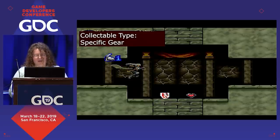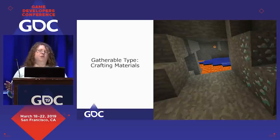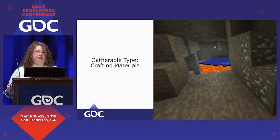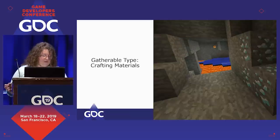Now I want to move from collectibles to gatherables. The most common gatherable type is crafting materials — literally everything in Minecraft is a gatherable. Herbalism and mining nodes are the most common type in other genres. The best way to implement this is to use it as a way to teach players rules and make them feel smart. There's the rule that you have to dig to a certain depth to get diamonds. In other games, certain props signal where certain gatherables are likely to spawn. In Wildstar, we had cool owl statues, and specific herbs and mining nodes would be more likely to be found around them.